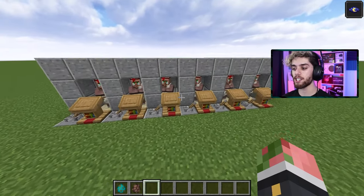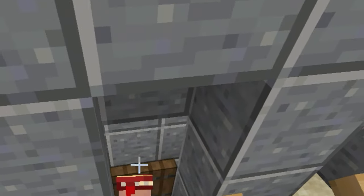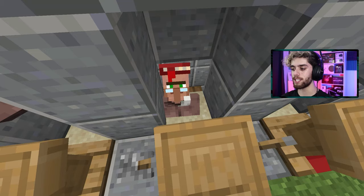Enter the trading hall — a system where you can have a villager drop down into a zombie pit, get infected, bring him back up, cure him, and get the good deals.